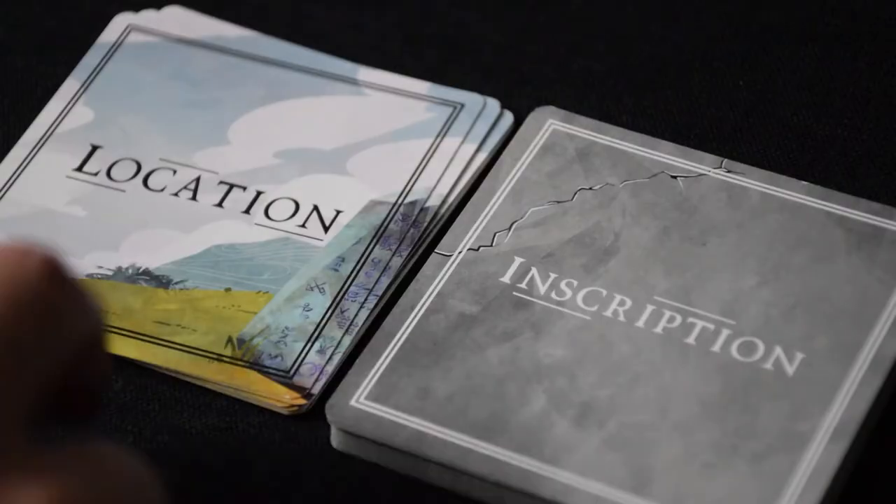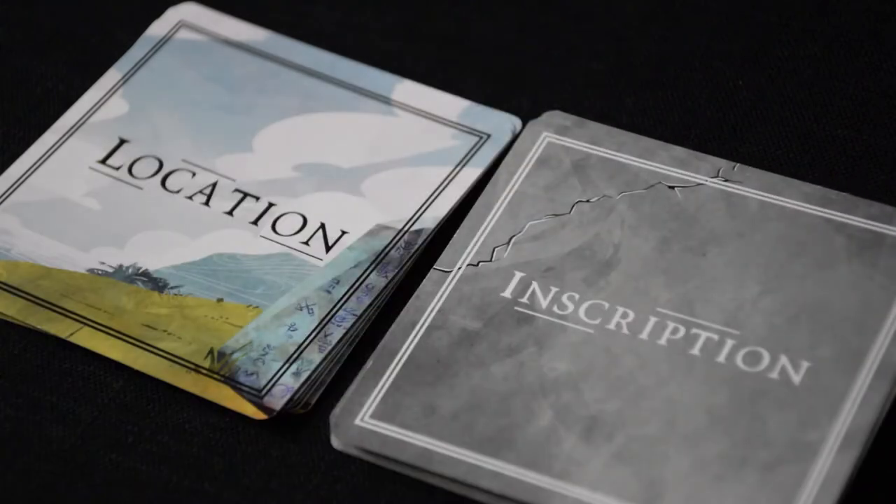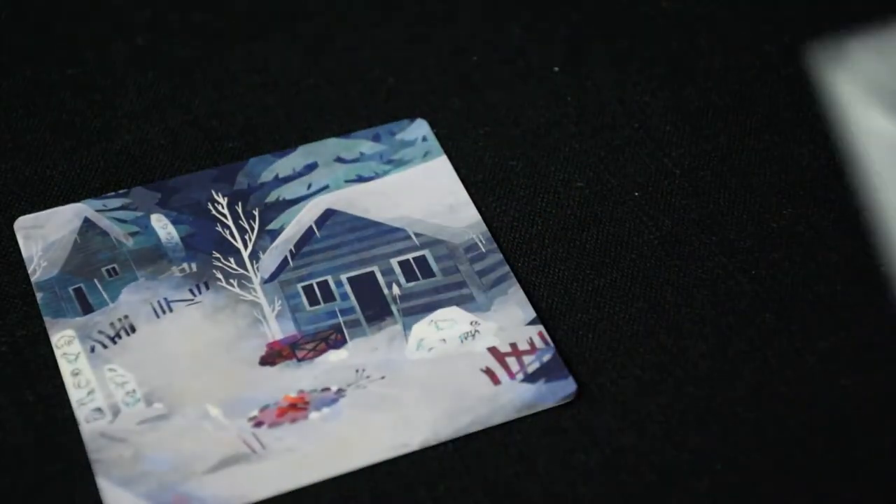Before starting the game, choose one player to act as the author. Ideally, this will be someone who's played the game before and who knows how translation works. The author will choose one random location card and one random inscription card, and place them side by side, face up in the play area.